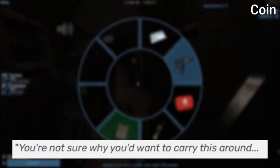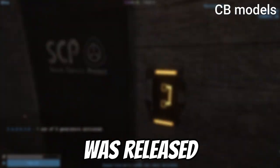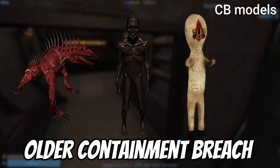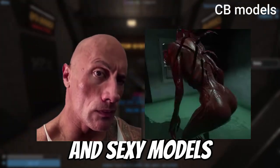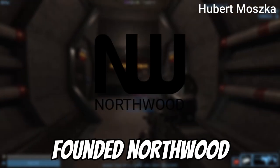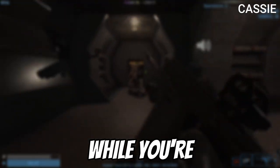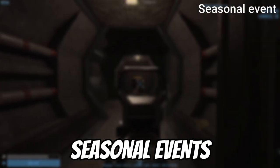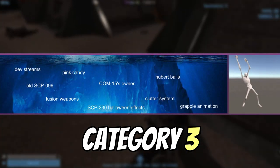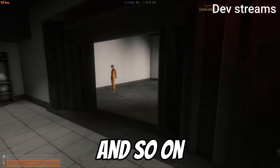COIN — you're not sure why you want to carry this around. Around two years ago the Parabellum update was released, which started a sequence of updates changing SCP models from older Containment Breach-looking to more modern models. Hubert Moskai is the original indie developer of SCPSL before he founded Northwood. Cassie is the loud and annoying AI broadcast system of Europe's MTF. There are usually seasonal events for Halloween and Christmas, and Northwood sometimes has dev streams where they talk about upcoming features.